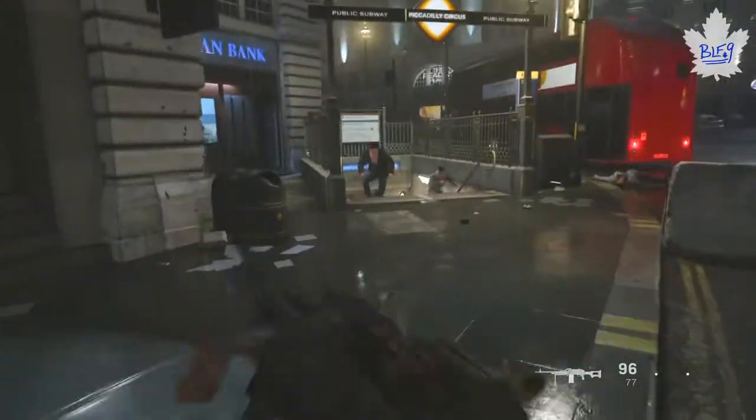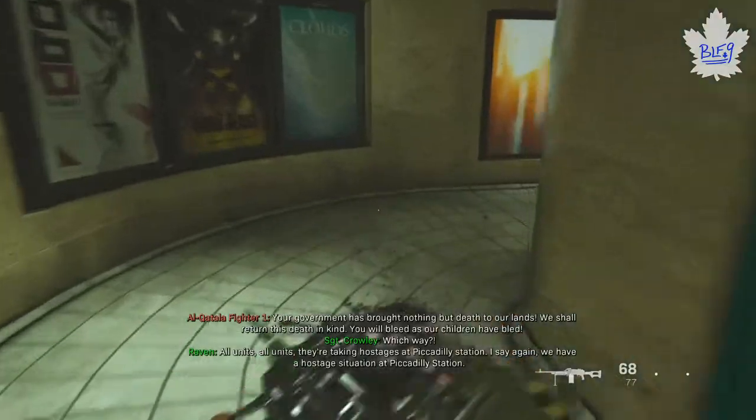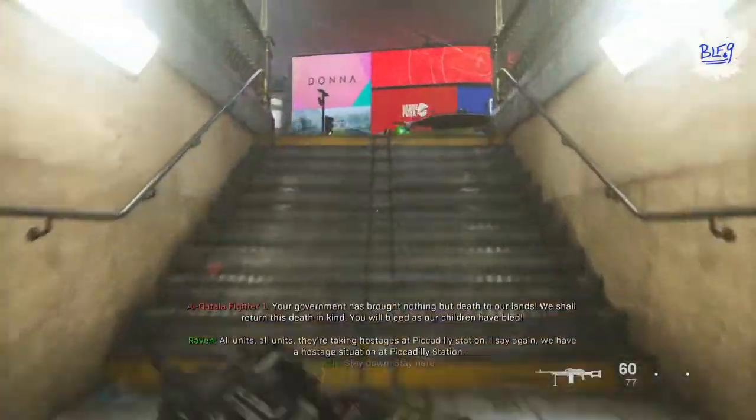Now this first subway right here — you need to get a kill in each subway. I'm gonna go down and make sure I kill this guy while in the subway. There's also two guys around the corner here, so you can easily get one of those two guys as you're dealing with that subway.